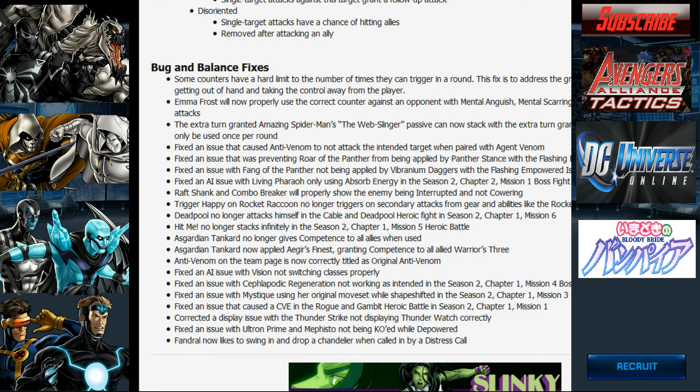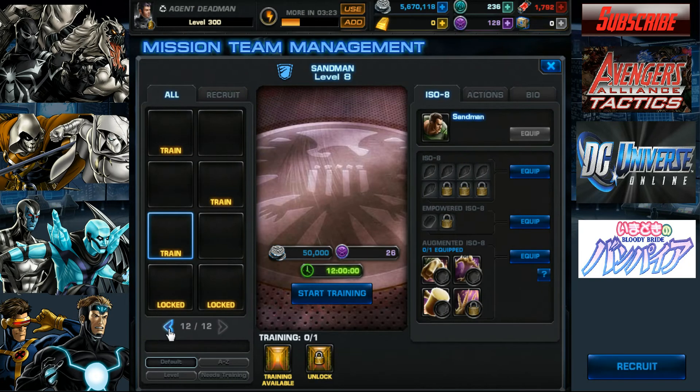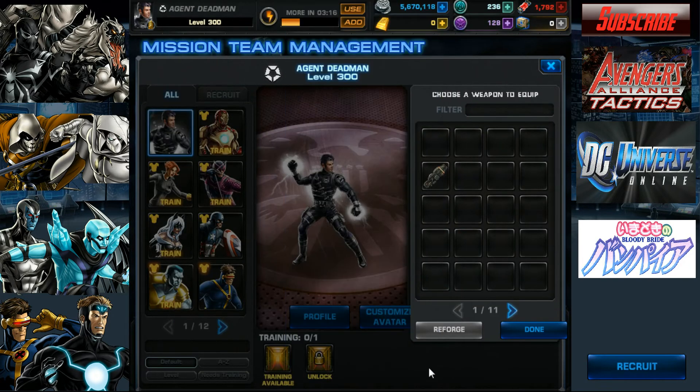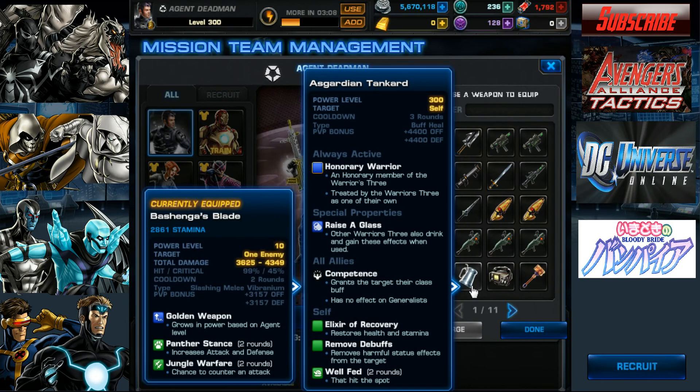The Asgardian Tanker no longer gives Competence to all allies when used. Instead, it now applies Agar's Finest, granting Competence to all allied warriors of three. I wasn't sure what Competence does, so let's check — Competence grants the target their class buff and has no effect on Generalists. Okay, yes, that's what it is.